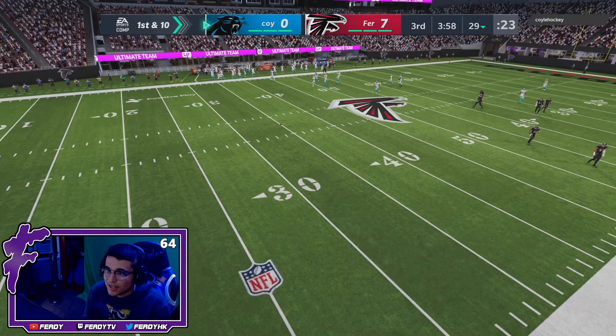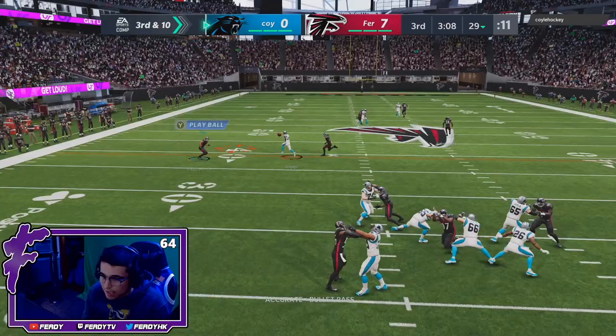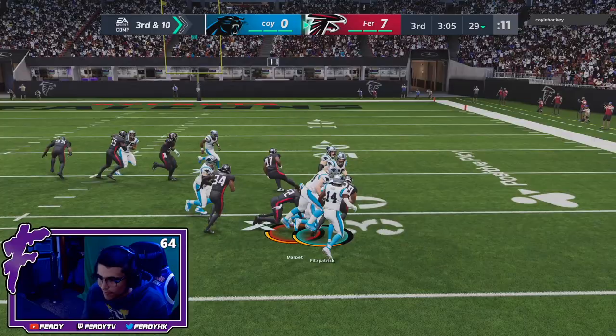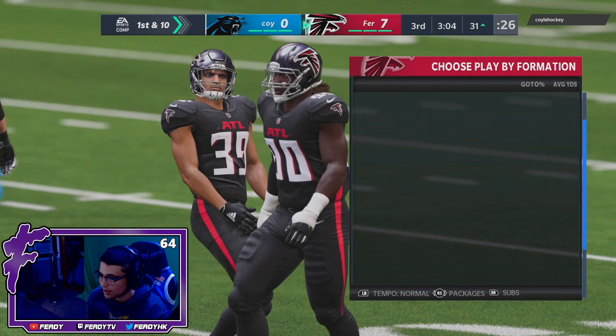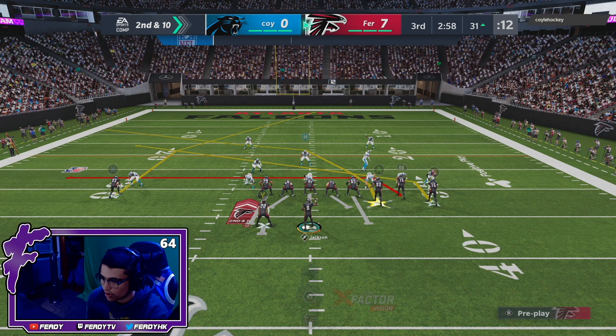He motions out Digs — probably gonna have a curl. Oh he has Stefan, give me that — let's go! That's why you put curl flats on the field, that's why you do it. You can't control your cornerback after an interception — I say this almost every single gameplay, but you simply cannot control your guy after an interception. Lockett on the drag route — we're gonna put Judy on the slant this time, cross with Finley.